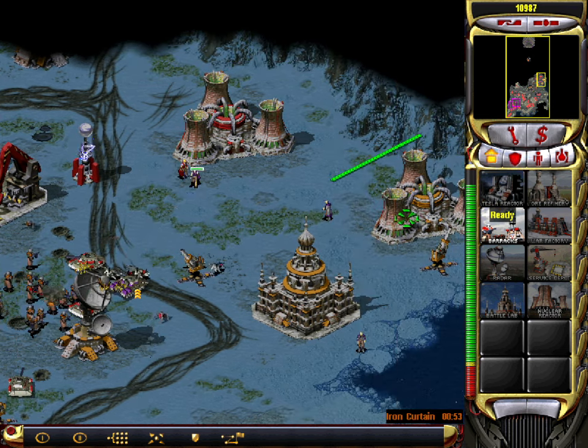Training on hold. Unit lost. Building. Unit ready. Construction complete. Warning! Iron curtain activated. Cannot deploy here. Our base is under attack. Repairing. Vehicle reporting. Vehicle reporting. Unit lost. Building. Construction complete. Building. Training.